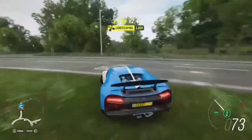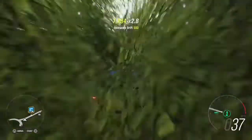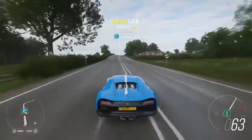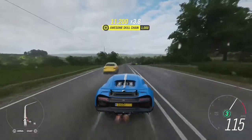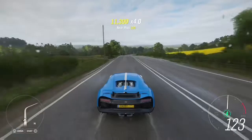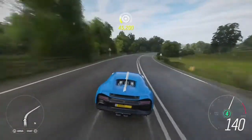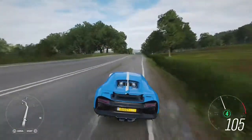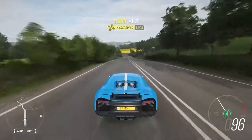The Bugatti Chiron is a very cool car. If you're kind of looking to get to your destination quickly but not lose control super quick, I'd pick this car — unless you get the Aston Martin, which I'll review in the next video. At like 100 mph you don't really lose that much control, though at 140 I do lose control because I'm the worst driver on earth.